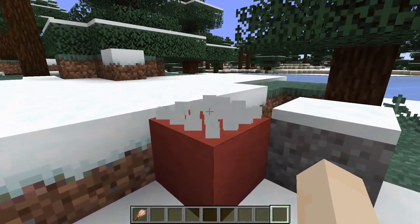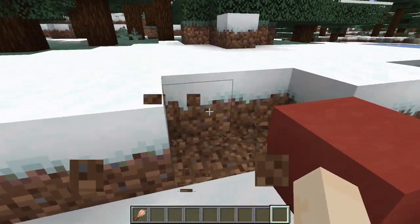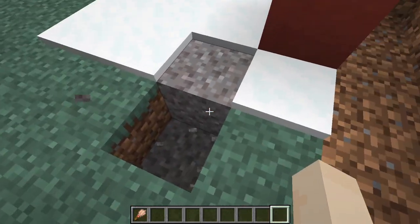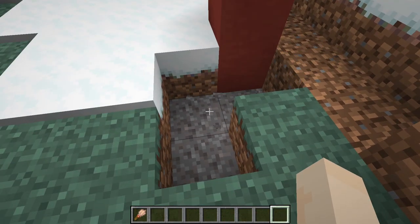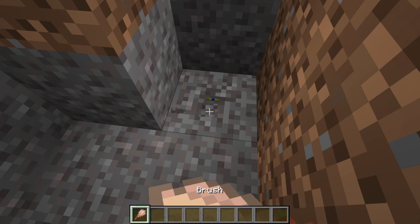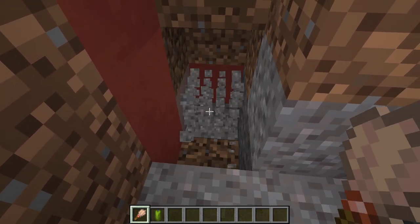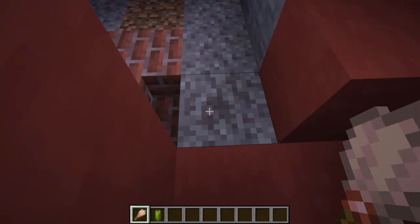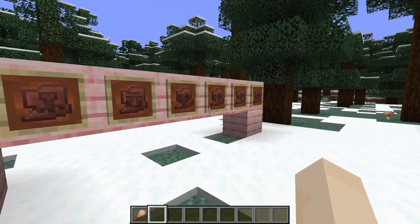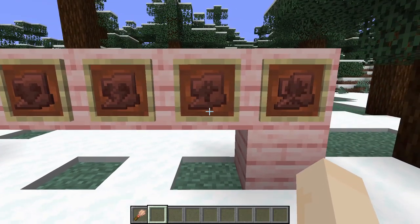Next up are the trail ruins. When you find trail ruins, you're going to find a bunch of things like terracotta, but the terracotta is part of the structure. What you're looking for is the suspicious gravel. You need to dig down to find it. Sometimes you won't get the pottery shards right away, but keep going — this structure is huge. The trail ruins have seven different kinds of pottery shards: burn, danger, friend, heart, heartbreak, howl, and sheaf.